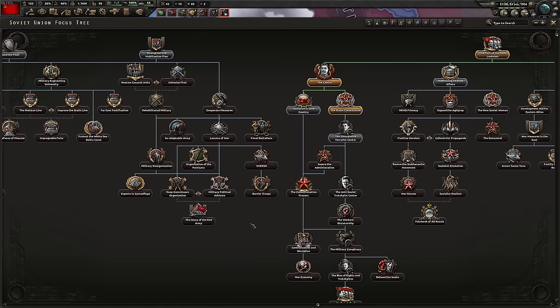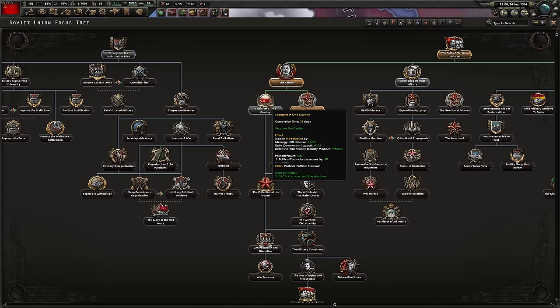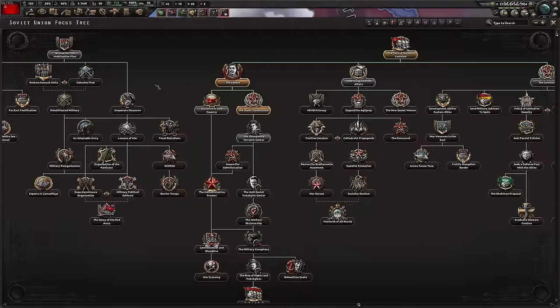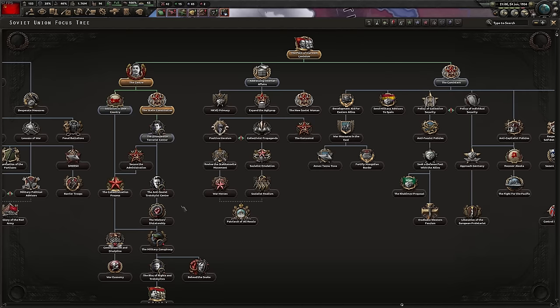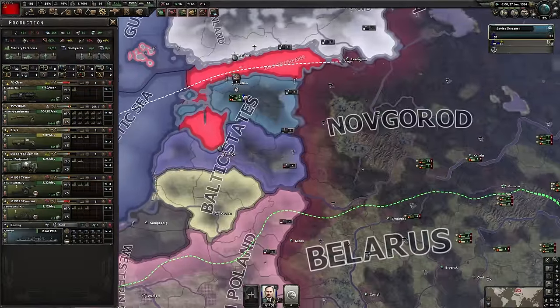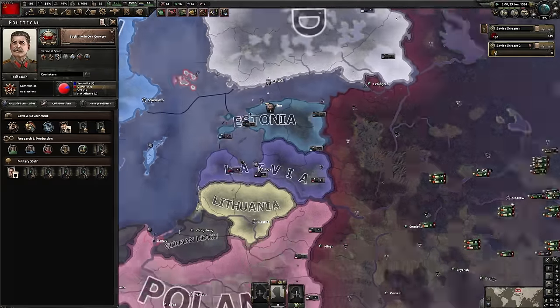A few comments I've read: 'COVID still exists?' Yeah, come on guys. Open a newspaper. It's still a thing. Come out from behind your rock. Stuff happens outside the internet. Anyway, socialism in one country - these focuses, don't think too much about them, just click them. Once again, they give bonuses to civilian factories and war support. It's something you will take advantage of. So just take advantage of it. We can go for the radio instantly.